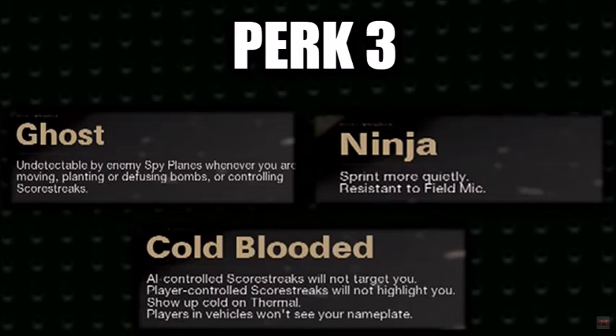Finally we have the Perk 3 section: Ghost, Ninja, and Cold-Blooded. Ghost makes you undetectable by enemy spy planes whenever you are moving, planting or defusing bombs, or controlling scorestreaks. This is basically going back to Black Ops 2 Ghost, where if you didn't move on the map you would come up on the minimap. I love that — it was a brilliant idea that took away from people just camping with Ghost. Moving on to Ninja, which is essentially dead silence returning as a perk, and it was 100% confirmed.